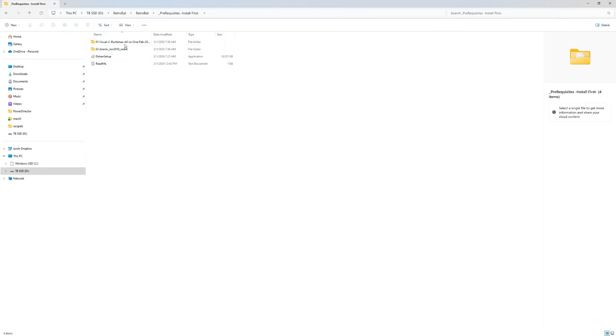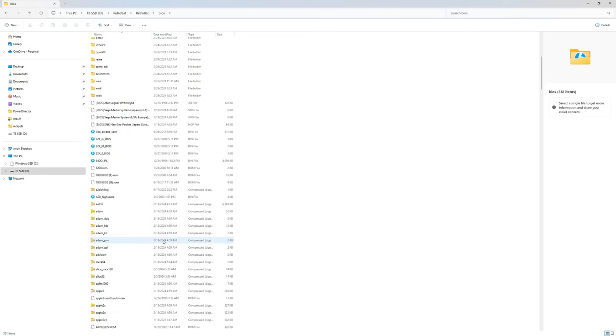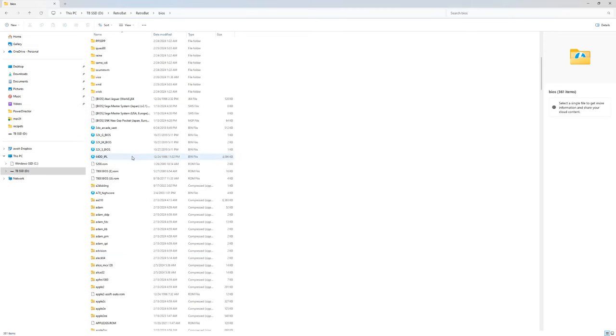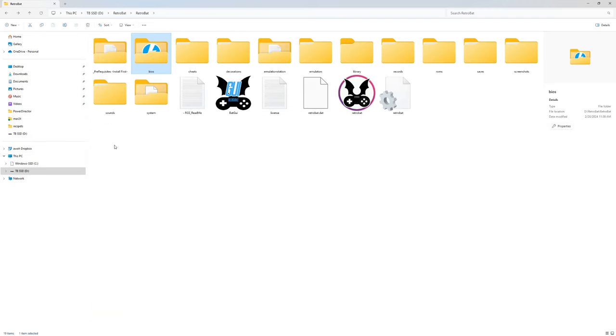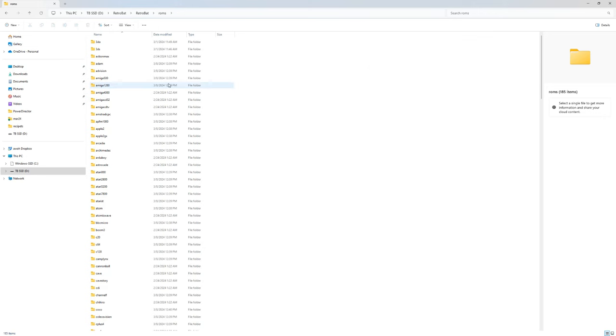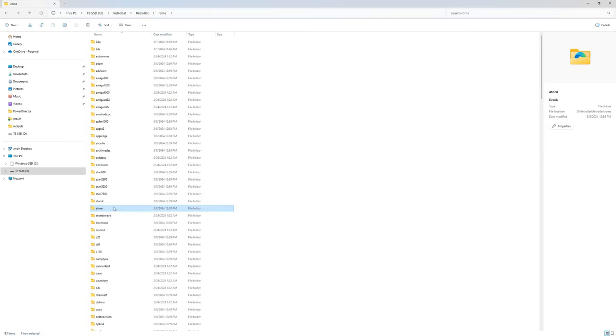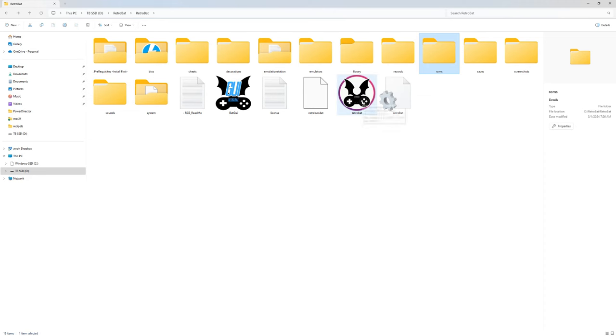It does give you the prerequisites: Visual C++ and DirectX. There's also a readme file to help if this is your first time installing. It comes with the BIOS already installed for a lot of stuff — pretty much everything. When you get add-on packs, they'll add the other ones. It has cheats, EmulationStation runs the library, and the Roms folder is where all your ROMs are stored. For Sega Saturn, the folder is already there — just empty — you just add the games.